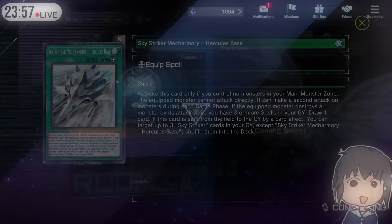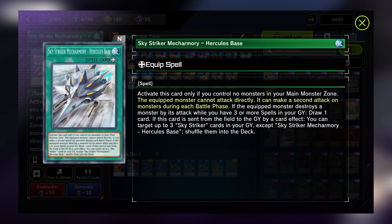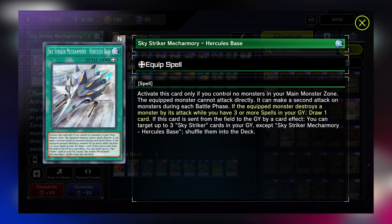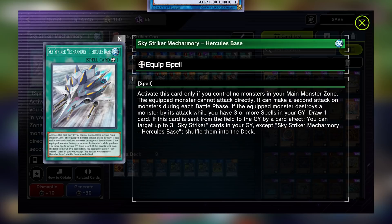I will give one special honorable mention to Skystriker Mech Armory Hercules Base before moving on. It's an equipment card and similar to the other tools in that you cannot activate it unless you have no monsters in your main monster zones. Equipping this card onto a monster prevents them from being able to attack directly, but it allows them to make a second attack against opponent's monsters. If you destroy a monster and have three spells in your grave, you may also draw a card, allowing you to pull ahead of the opponent. The main reason why this card is played though is its second effect: if this card is sent from the field to the graveyard by a card effect, you can target up to three Skystriker cards in your graveyard and put them back into the deck.